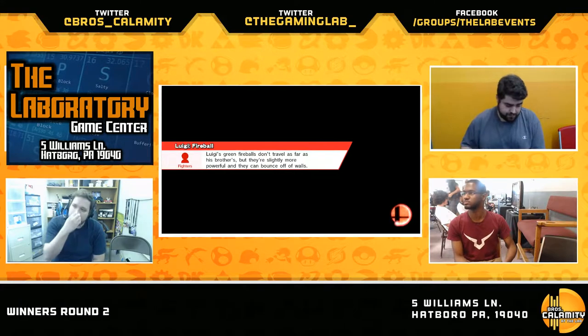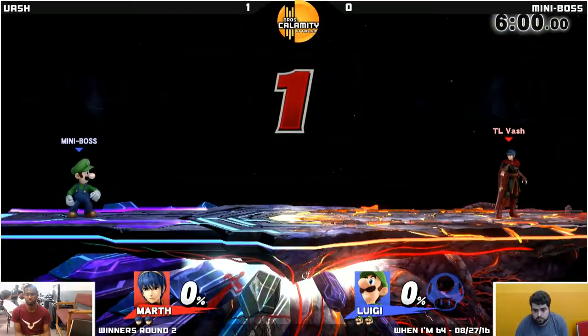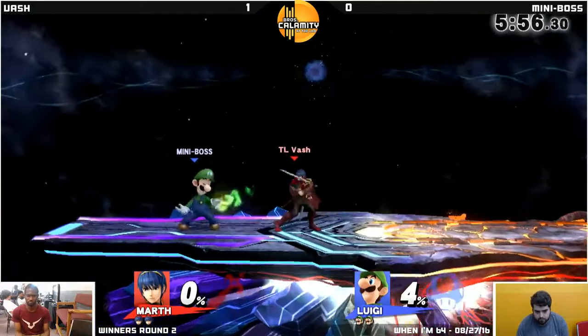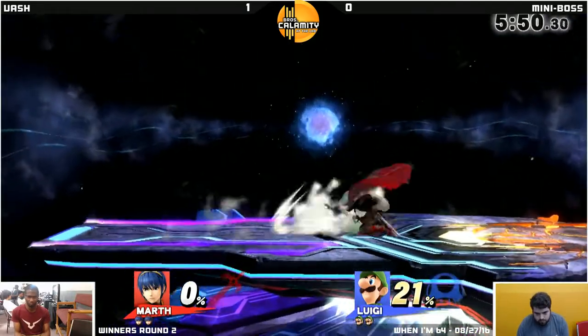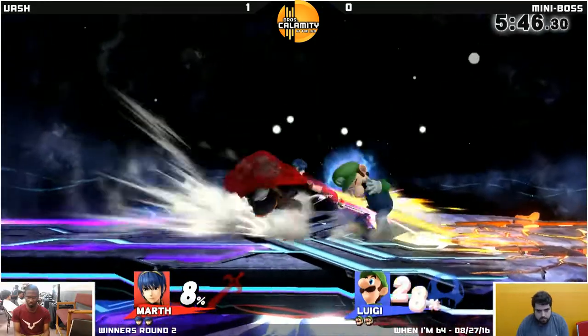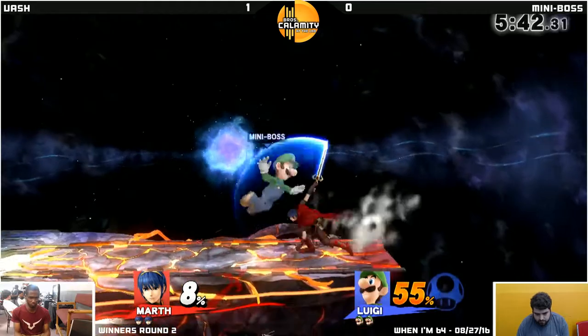We're going to go to FD. It's a fair choice. I'm not sure what Vash would have banned, but I'm not always certain what characters gain. Luigi's combo game is really good — he doesn't necessarily need platforms. Conversely, Marth loves platforms because he can apply pressure from below very easily. But I get the point — or should I say, I get the tip?